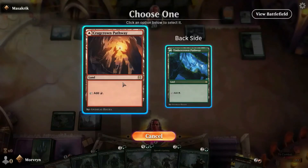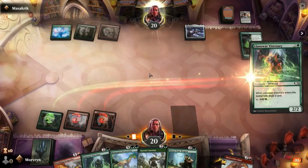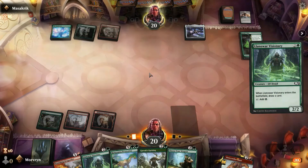Go for red. Play the Visionary — core card. And ramp up.